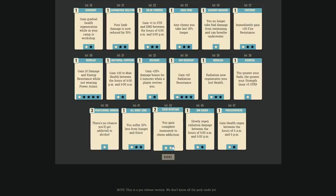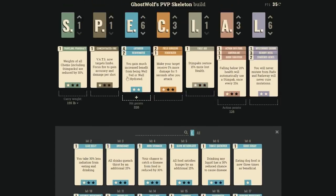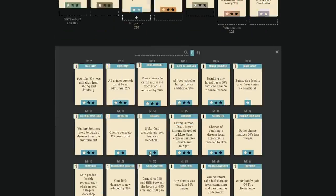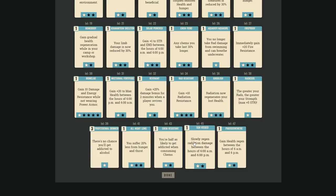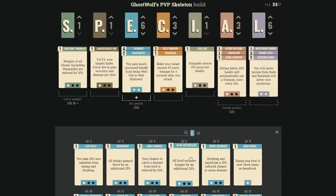Suffering less from hunger and thirst is B-rank only if it combos well with Rejuvenated and you have spare points — otherwise skip. The slow radiation regeneration day/night perk has some combo potential with solar-powered builds — B-rank for a little passive regen between battles saving supplies.